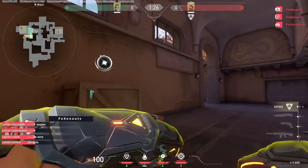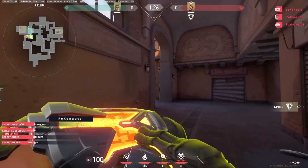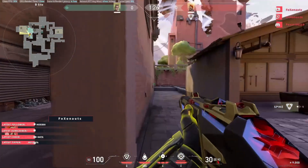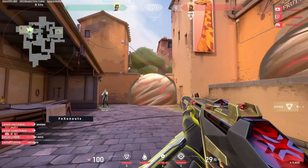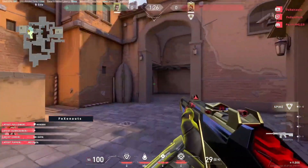A standard B-Smokes — simple and easy. One Market, one CT. Push them down and then you can push. Market is secured, you have to look left, right, left. CT is secured and you can kill this dude there, because why not? These are the standard B-Smokes.